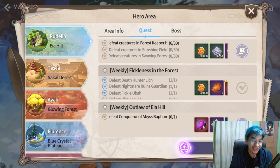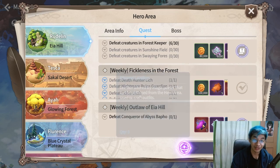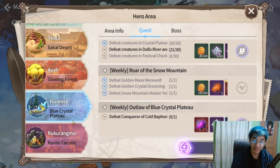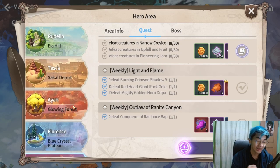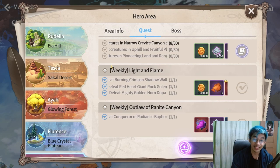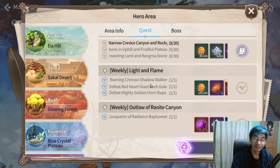Another change: if you defeat Baphomet, it's now guaranteed to drop an altered leather. That's 5 per week per region for one summoner, so times 3 summoners you can get up to 15 altered leather. We'll all now be able to craft our blue flame set for our main character.